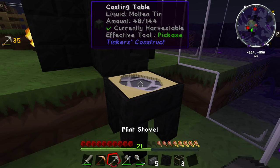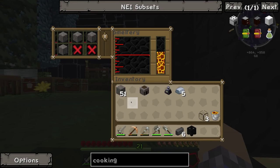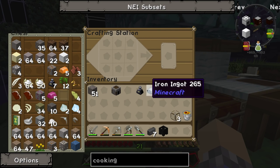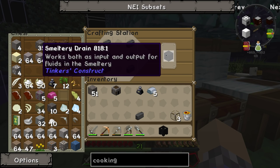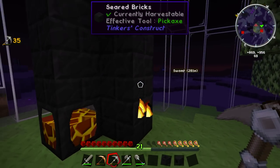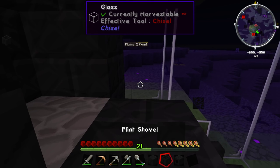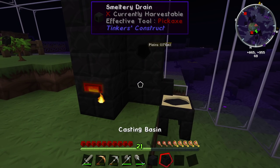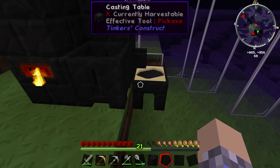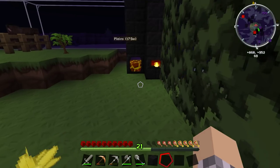Got a little bit of tin — a bit more tin wasted again, I guess. That's enough seared bricks to make our drain, I believe. Take that over here along with our pick. We could put the new drain right on top of this other one — this is going to temporarily break the whole thing. Put the basin beneath it. And now we just need two more seared bricks for a faucet.